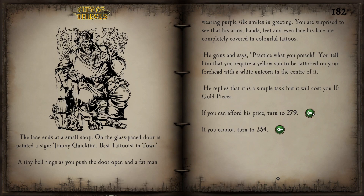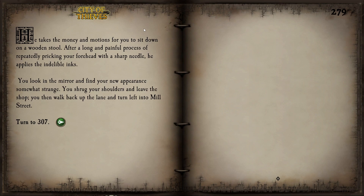We can afford his price of 10 gold pieces, so let's pay him. He takes the money and motions for us to sit down on a wooden stool. After a long and painful process of repeatedly pricking our forehead with a sharp needle, he applies the indelible inks. We look in the mirror and find our new appearance somewhat strange — unsurprisingly. We shrug our shoulders and leave the shop. At this moment we have everything — all we need to do is get out of this dreadful city.